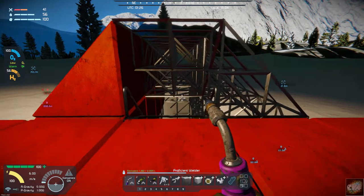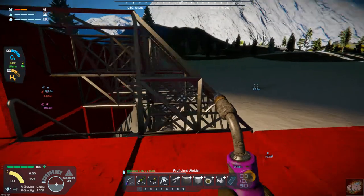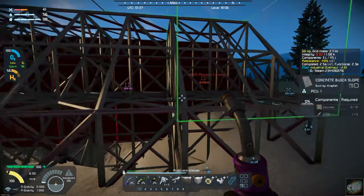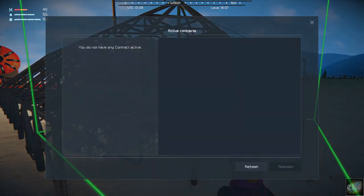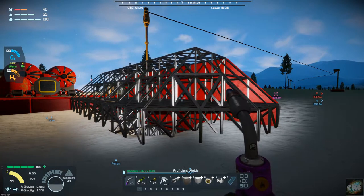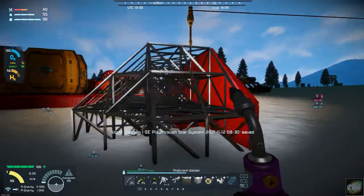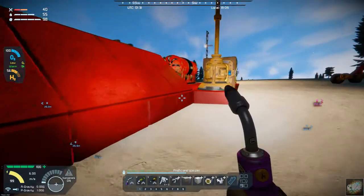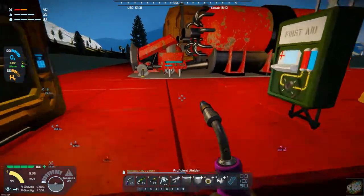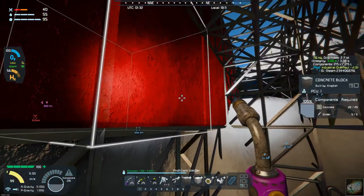Just to give you an update on what I've gotten accomplished here. I'm working on the entrance and I tried to put some angles into it so that it would have a little bit of interest in it. This is going to be a covered entryway down into the mine. As we come down into the mine, I'm going to put lights in here.